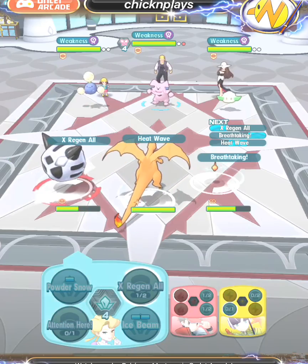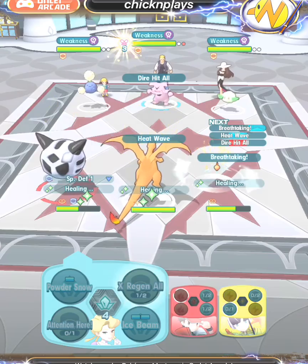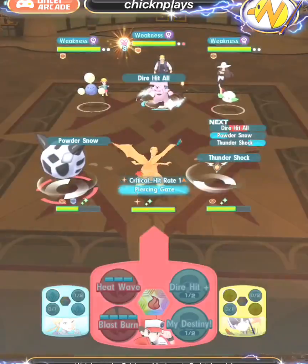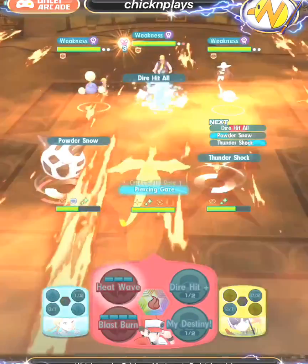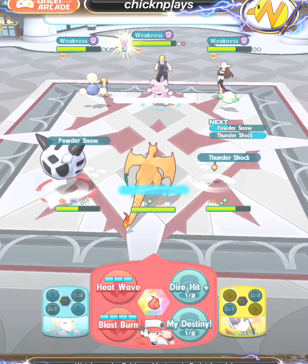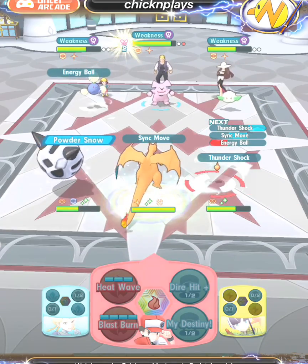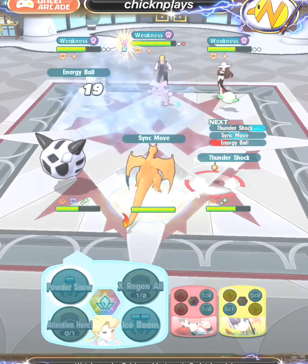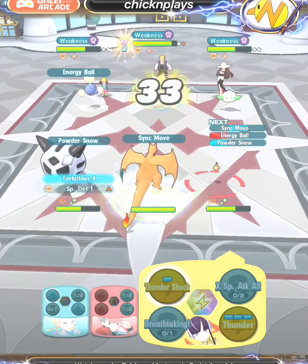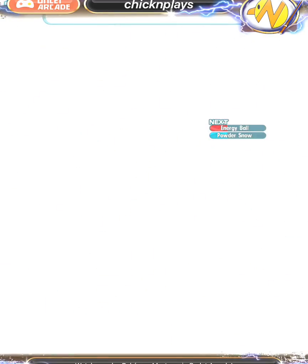I'm going to be buffing first — Breathtaking is going to be for Charizard so Charizard can quickly use its sync move. Glacia is going to act as the decoy here. Glacia's Glalie is going to use Attract at the beginning and spam Powder Snow, because it's a one-bar move that's definitely useful, especially since Charizard has passives that decrease sync counters down to zero.